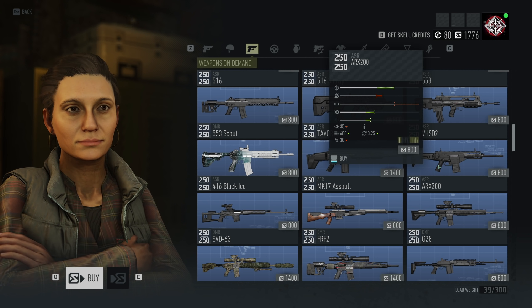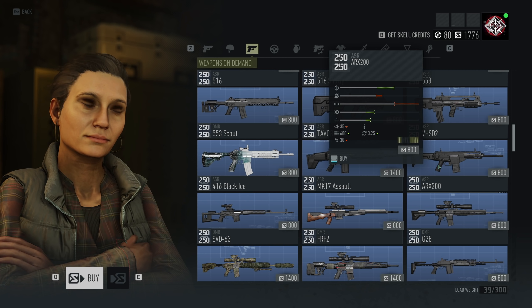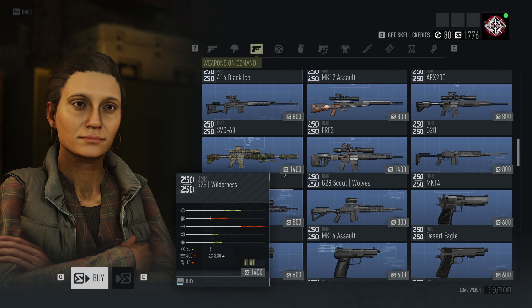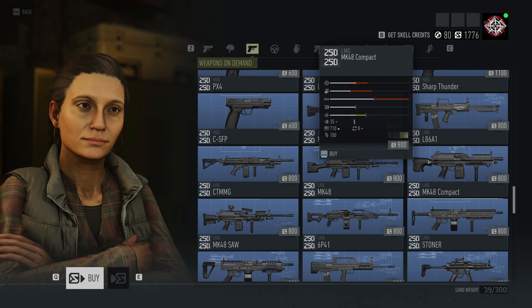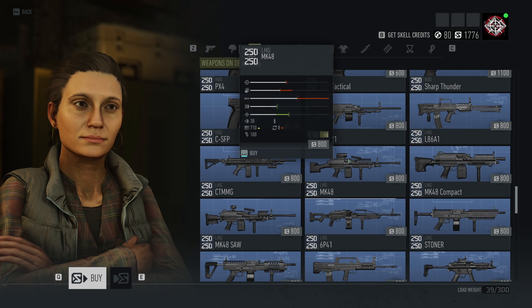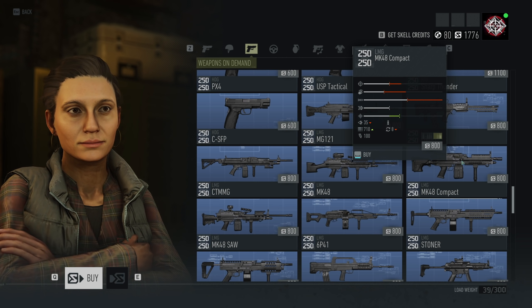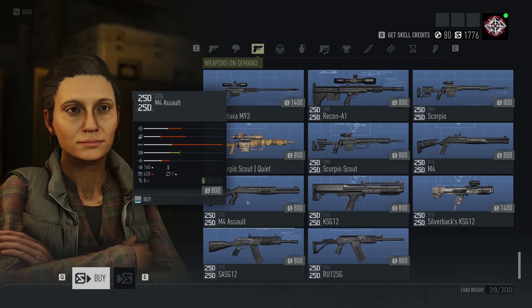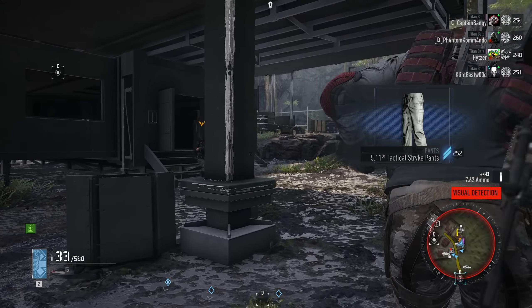I've also got the ARX 200 — that one I'm really excited to try. Its statistics look incredible and I feel like it could be upgraded quite a bit as well, so really looking forward to getting my hands on that. The G28 Wilderness is basically just a variant of the G28 but it looks cool, so that'll be a fun one. The MK48 Compact, which if it's anything like the MK48 or the MK48 SAW will be incredible. And the M4 Assault, which is a shotgun, which should also make me very happy.